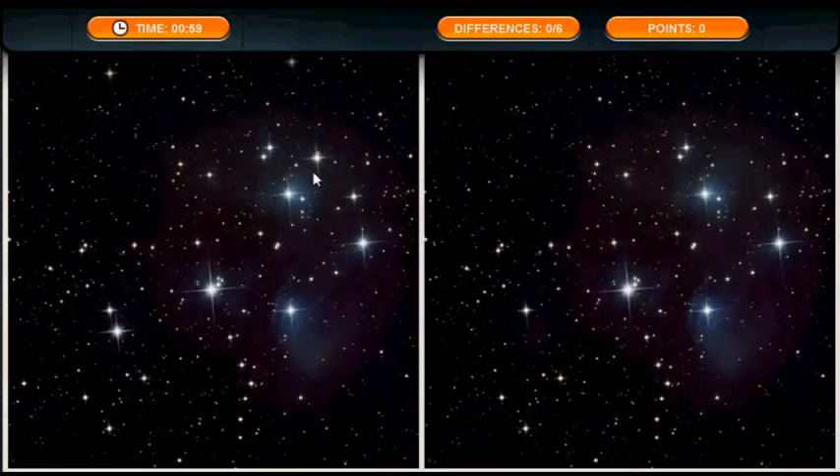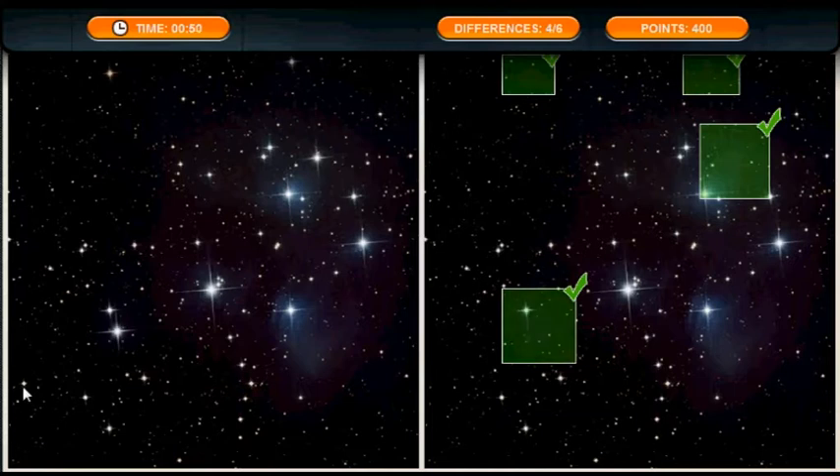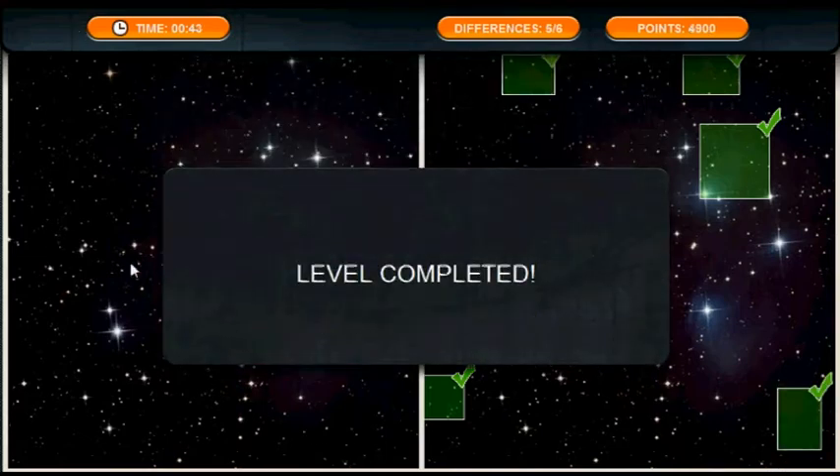Ok, this is the stars — now these are pretty easy, especially when you try to do them fast. The first one is right here, then these two at the top, the star above the bottom one, this one here, and there is actually a cluster of stars here which are missing over here. It was quite difficult to find this one, so it's right there.